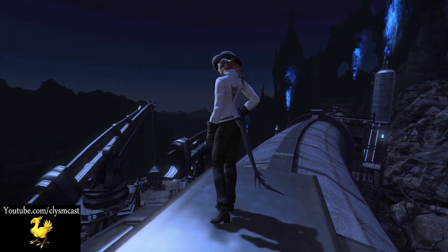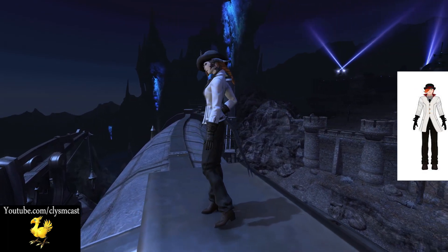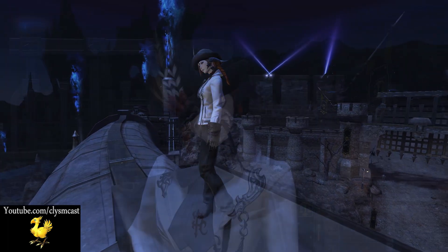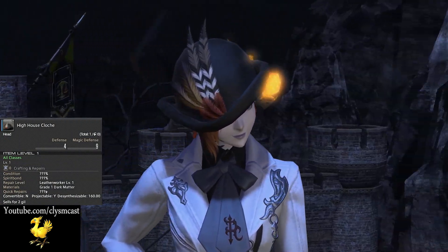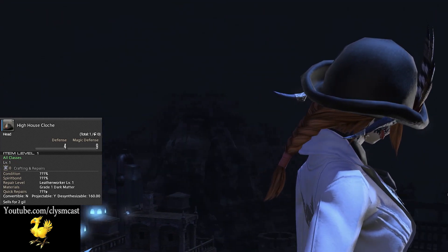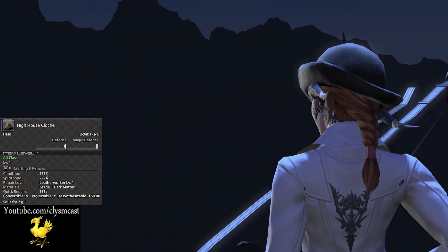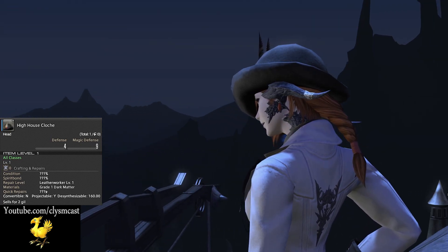Let's get Roman Torchwick on a side by side here for comparison. The hat, as you may recognise, is the High House Cloche. This is usually obtained through Palace of the Dead spoils, but can also be bought fairly cheaply on your market board. This is the main attraction for the character design and really sets off the tone for the rest of the set.